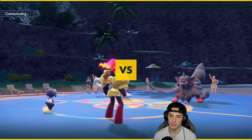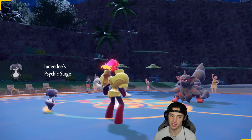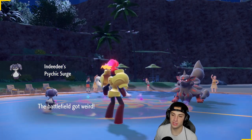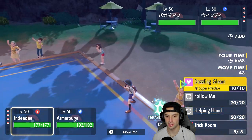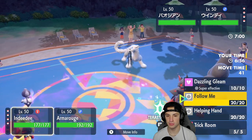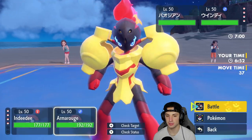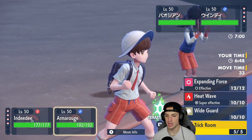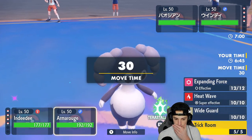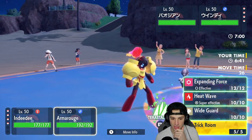They're going to Intimidate us — that's totally fine, we're all Special Attacking, we love it. It turns out this Arcanine is not Intimidate. I'm a little scared of Rock Slide, so I'm going to go Follow Me. You can actually destroy terrain too with certain moves, so I'm just going to go Follow Me and Trick Room.